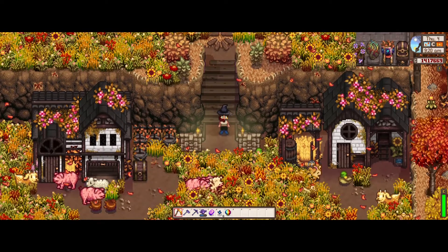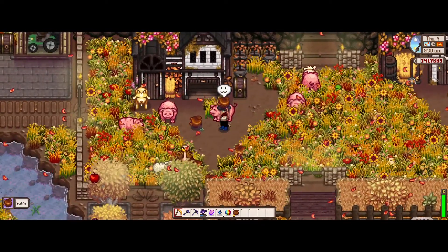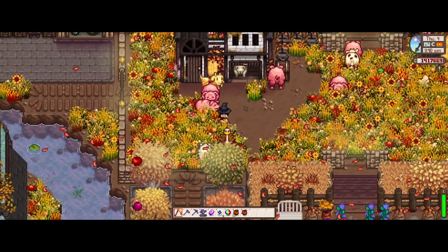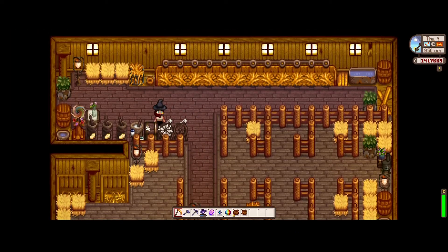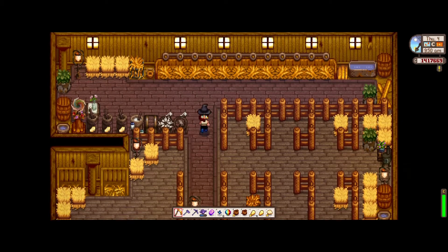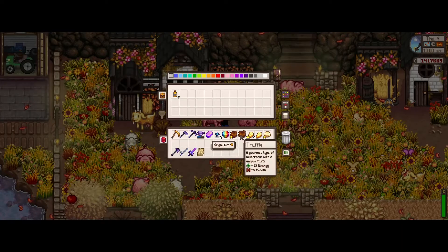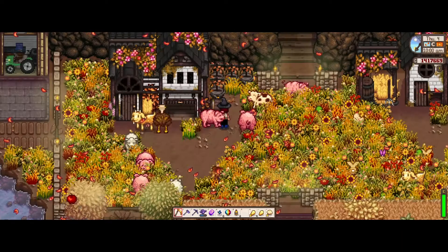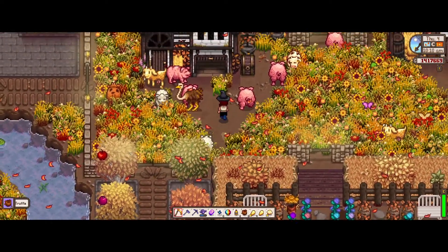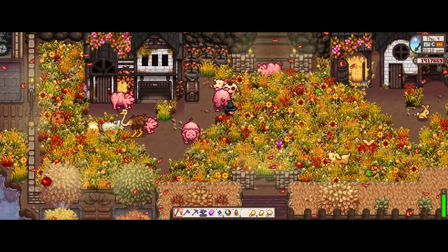Directly below this area, I have my farm animals. I've got some pigs, goats, ostrich, and cows. This is my barn layout. I have my automate going, so I'm just going to grab the cheese that's already ready and done. I have truffle makers in this area, so I'm just going to pop those in there. There were two more that I somehow missed. Perfect — we've got all four working there.